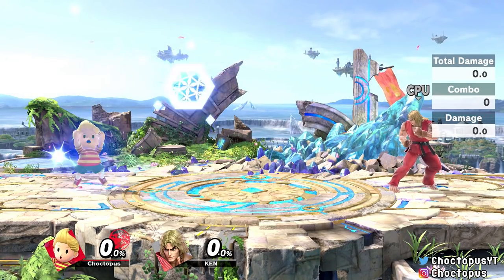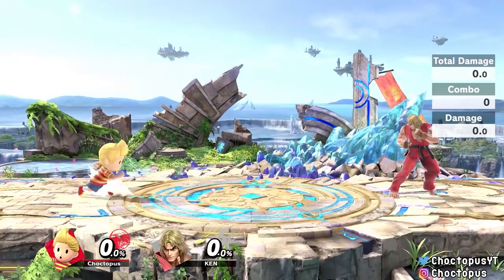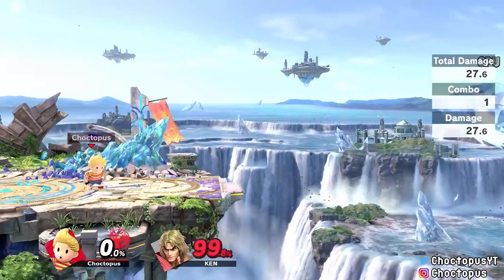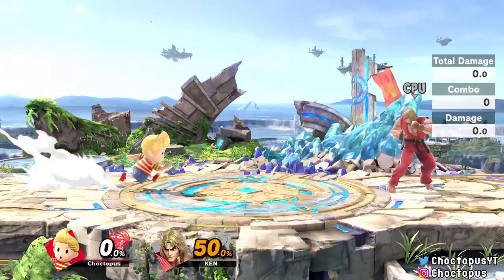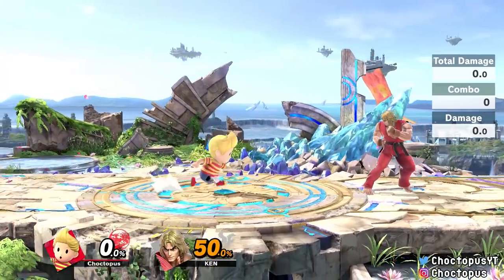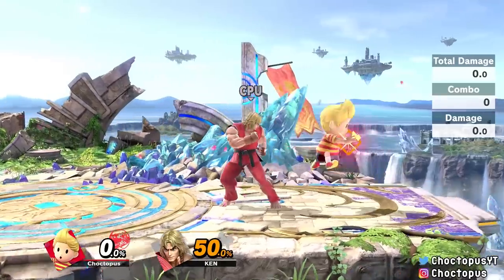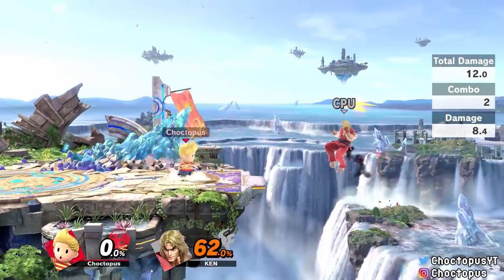Lucas' special moves: his neutral B is PK Freeze, which is chargeable. PK Freeze is probably one of the best skills he has for ledge guarding — if you knock your opponent off the stage, you can ledge guard really well with it because if you catch them, it's going to send them backwards and possibly KO at pretty low damages. His side B is PK Fire. Unlike Ness, when you use Lucas' PK Fire, it doesn't trap your opponent in a vortex of flames, so you're not going to use it as a combo starter — but it's good for zoning and doing quick damage. Also, it doesn't angle downward like it does with Ness, so if you're using it in the air via a short hop, you can try and catch your enemy or zone them as they're coming up.